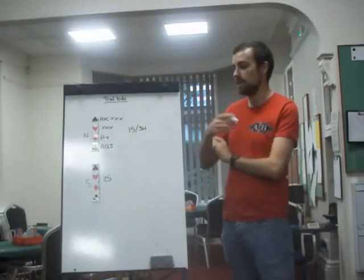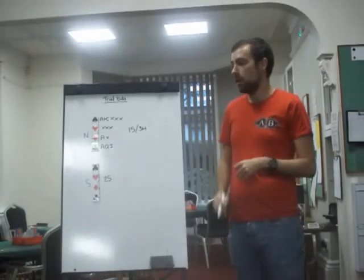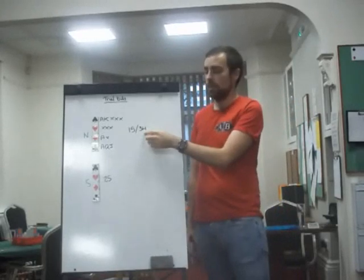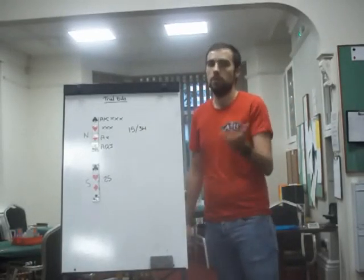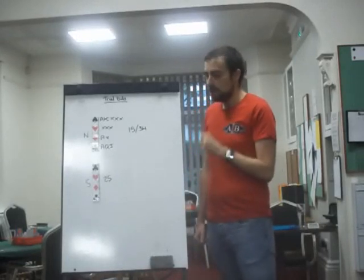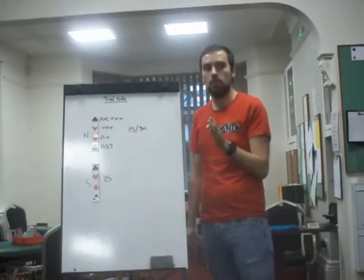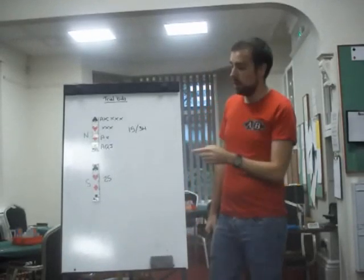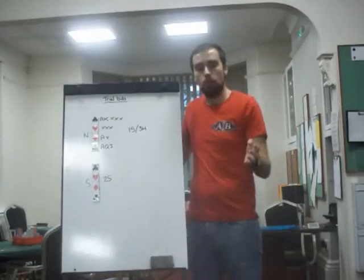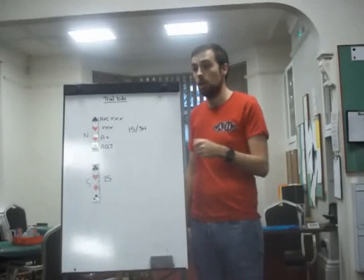A trial bid essentially says: I'm worried about this suit, but I think game has potential. Rather than just bidding three spades — which just says to partner 'bid four or don't, up to you' — bidding a specific suit says 'bid four if you can help me in this suit.' If you can't help me in this suit, I don't think game's a good idea. So if your partner also has three small hearts, they know game is not a good idea because the heart losers are not going anywhere.